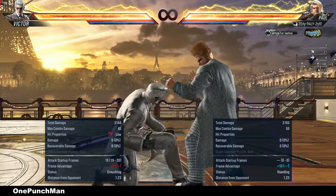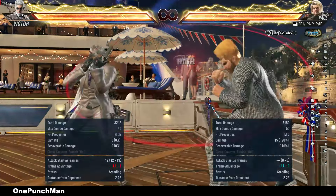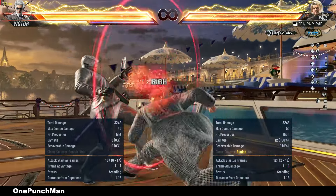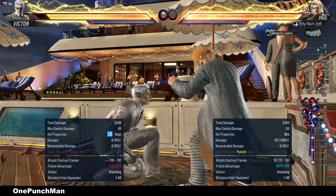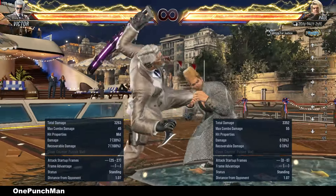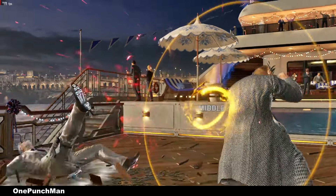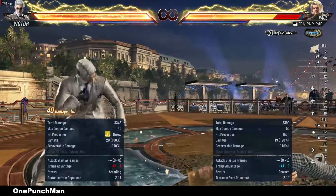That is a low in his other stance — minus 13 on block. In that move the last hit is high. That is another variation — last hit is minus 13 on block. In that stance he has a homing move but it is high. That move is safe so can take easy side walk and can interrupt. He has a low parry in that stance, so do a mid move to catch him. He has one special grab that can be escaped with 1 plus 2. Thanks for watching, goodbye.